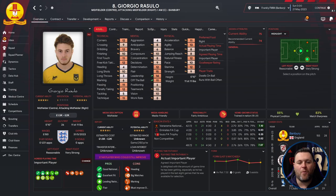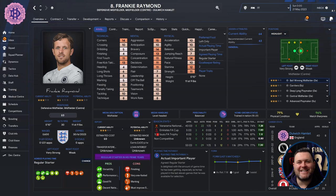Next is Giorgio Razzullo — midfielder centre or attacking midfielder right or centre, who plays for Banbury. He's 26 years old, five foot ten, valued at one and a half thousand to two thousand pounds. Career at Oldham, MK Dons, Brackley, Brackley Town, then Banbury. Technically: corners of 12, dribbling of 12, penalty taking of 12, technique of 11, passing of 11, first touch of 11. Mentals: good determination, flair of 15, leadership of 14, off the ball of 11. Physically: stamina of 12, natural fitness of 12, agility of 13, acceleration of 11, pace of 10. In the sim: 42 games, 11 goals, 21 assists, average rating of 7.10.